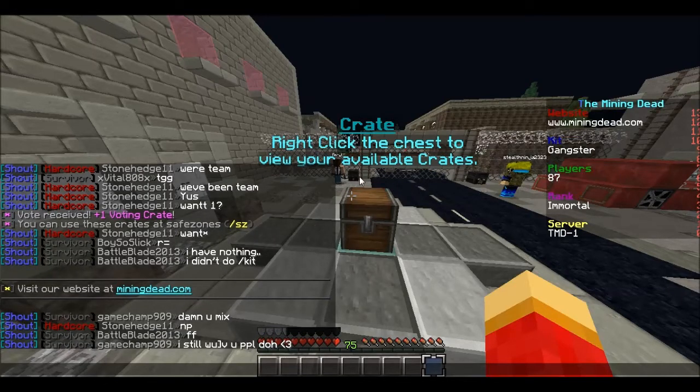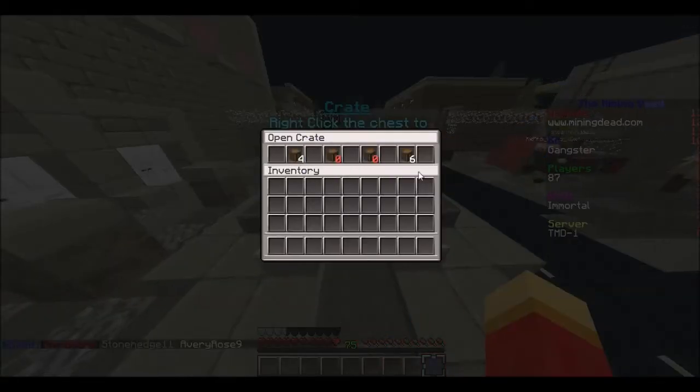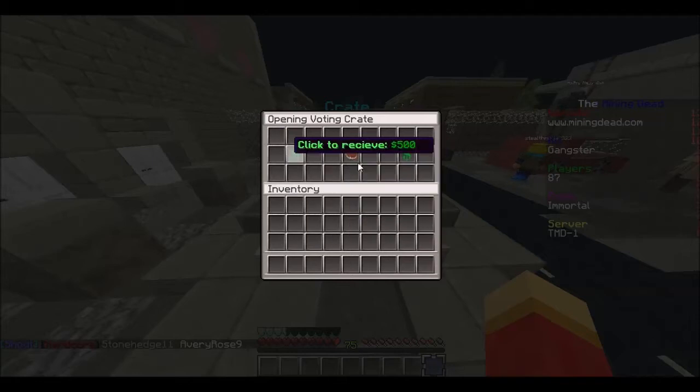In a voting crate, you could be getting tier 3 and 4 guns, tier 9 — actually, you're going to be getting anything. Voting crates are really up for grabs. Let's start — we'll do the voting crates first.